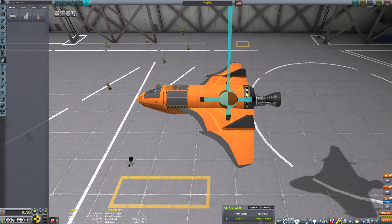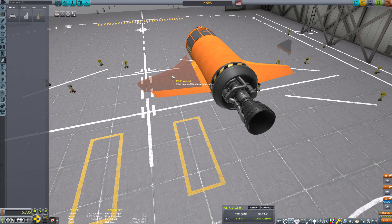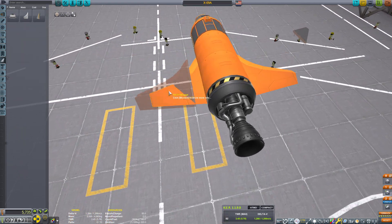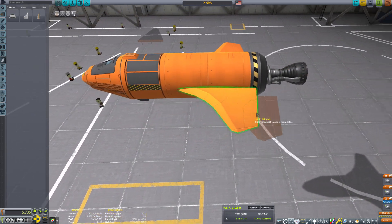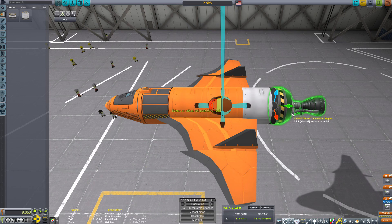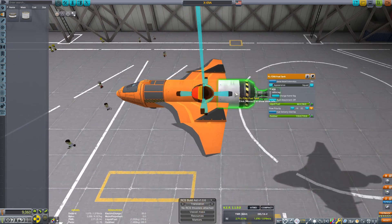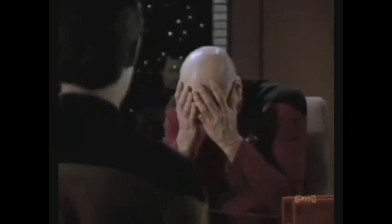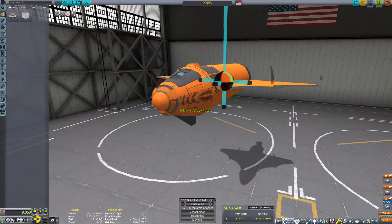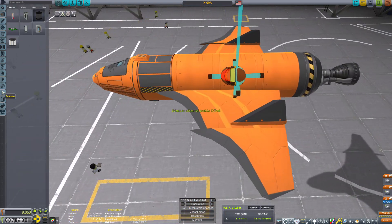I learned very quickly that you can't actually stack the fins on top of the fins. The fins don't have a way to put anything on them, which is kind of weird compared to their smaller counterpart. I knew it was a long shot because of the fact that there was extremely limited control when it came to these fins.